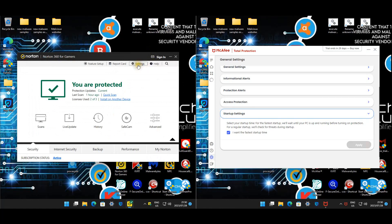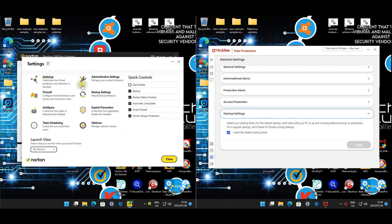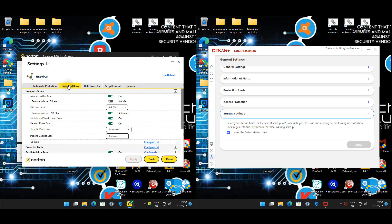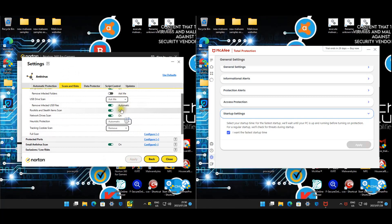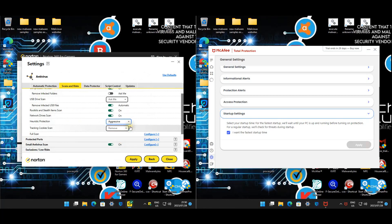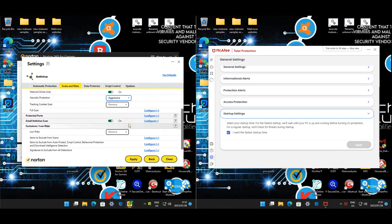Under Norton's antivirus settings, pretty much everything is enabled. I'm going to change the behavior and protection mode from automatic to aggressive to see what happens. Scanning compressed files and automatic heuristics are also being set to aggressive - this may result in more false positives.